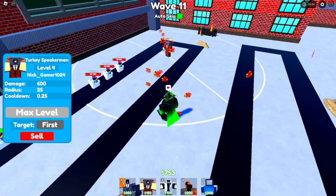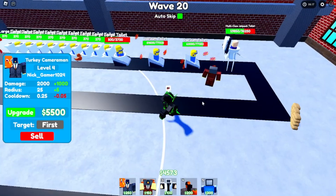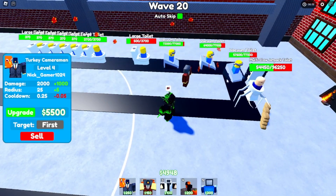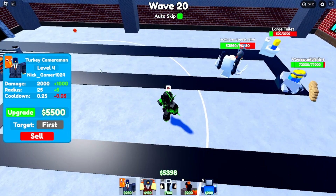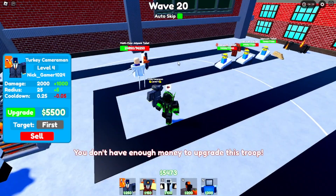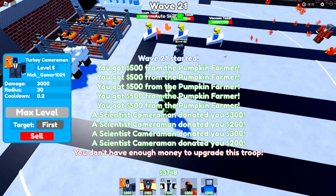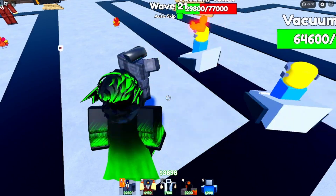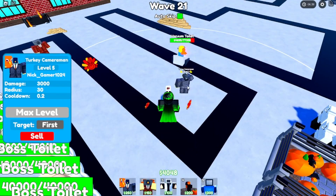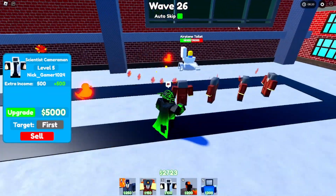Wow, look at it — holy moly, that boss just got destroyed! First multi-claw jetpack toilet — let's see how these two units do. It's already at half health, that's crazy. There are vacuums — no way these units are getting it. This Turkey Cameraman is insane. Okay, let me upgrade it — it's max level now, and it has glowing turkeys!